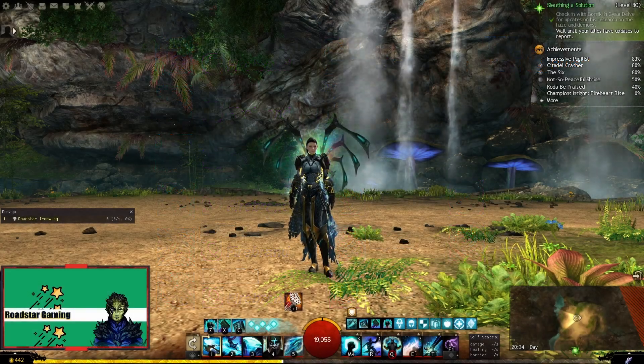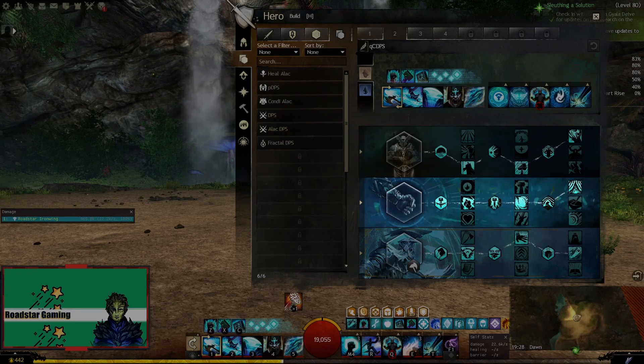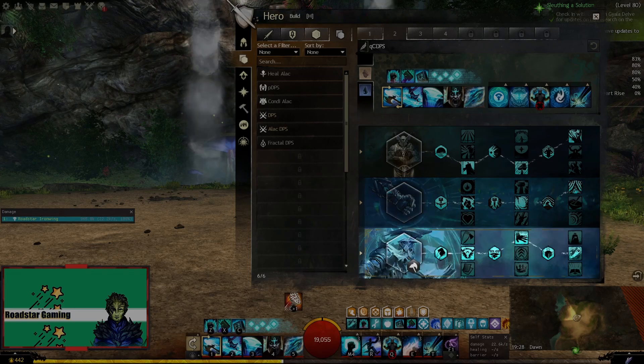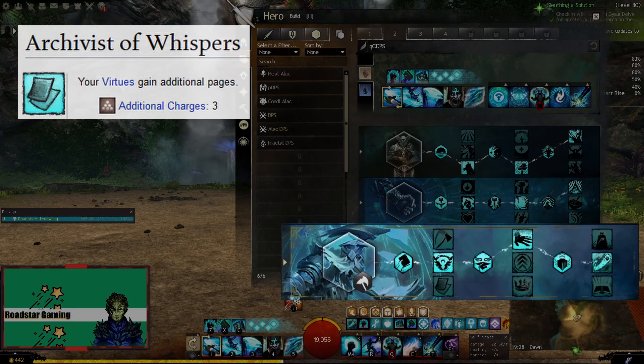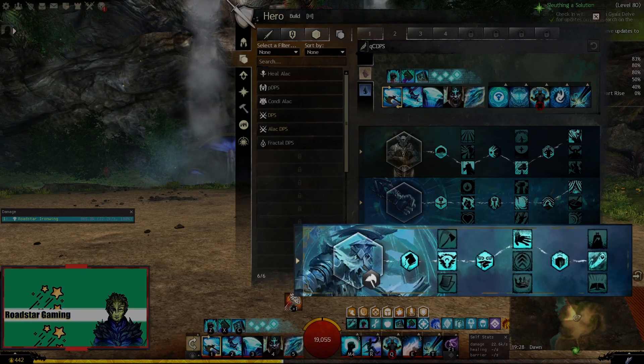Let's take a look at the build now. I am using Virtues with Master of Consecration, Glacial Heart, and Permeating Wrath. Then we have Radiance with Right Hand Strength, Radiant Fire — which is never changed on a Condi build — and Amplified Wrath. Firebrand with Liberator's Vow, but you can switch this to Archivist of Whispers for open world or story content. Weighted Terms for Faster Mantra Recovery and Quickfire.